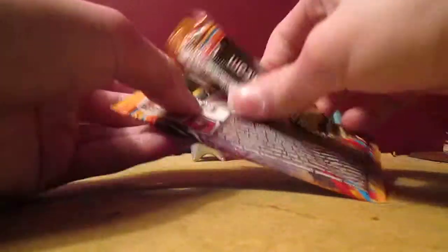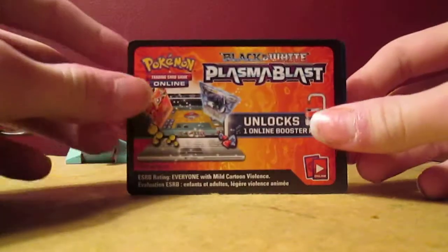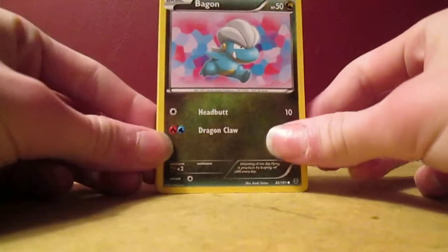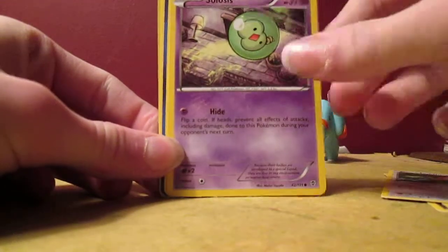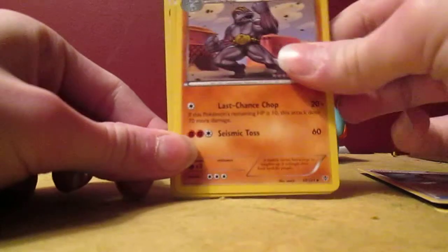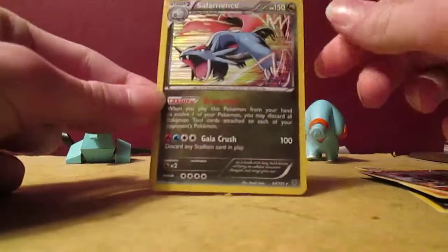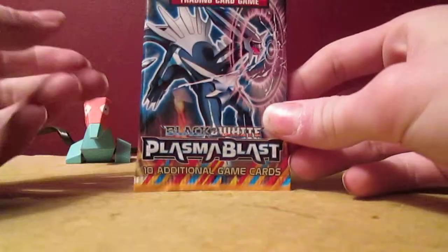And then we got two packs with Dialga on it. Vagon, Squirtle, War Turtle, and Blastaway — not bad. Tedirza, Solosis, Drifloon, Special Energy, Silver Mirror, Machoke, Throw Reverse, just a common. And Salamence Holo — that is awesome! Two Holos in three packs, I will take it. And the rare in the other pack was a Suicune, so a Legendary Pokemon, not too bad.